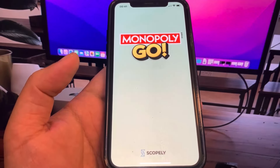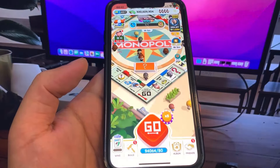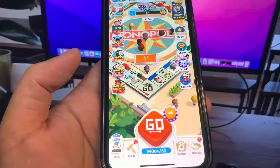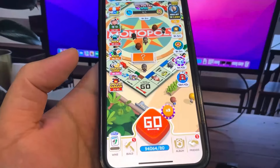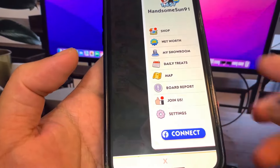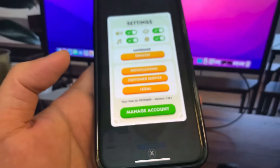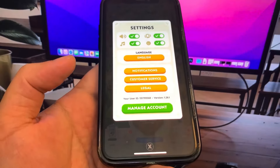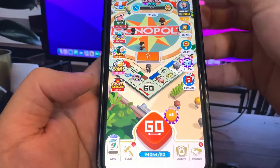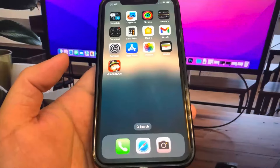Let's just wait for this to load so you can see, and then I'll show you exactly how to get a ton. So let's go ahead and run this — look at my dice rolls and money, it's pretty good, right? But I'm gonna show you guys how to get even more. If we go to the settings, you can see my username — that can be important later on. Let me show you guys the shop — look at that, 94,000.